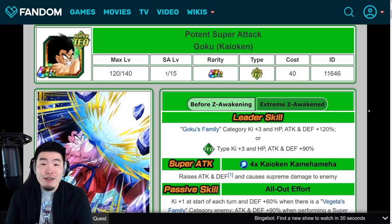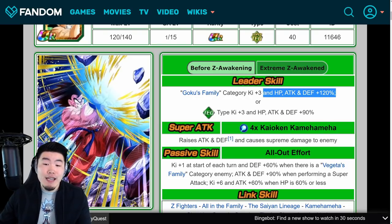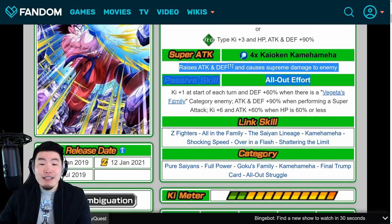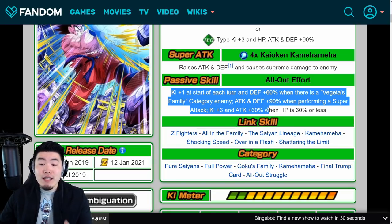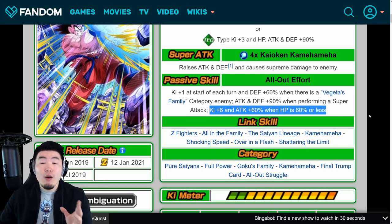So his leader skill is Goku's family category ki plus 3, HP attack and defense plus 120%, or tech type's ki plus 3, HP attack and defense plus 90%. Super attack raises attack and defense and causes supreme damage. And passive is ki plus 1 at the start of each turn, and defense plus 60% when there is a Vegeta's family category enemy, and then attack and defense plus 90% when performing a super attack, and then ki plus 6 and attack plus 60% when HP is 60% or less.